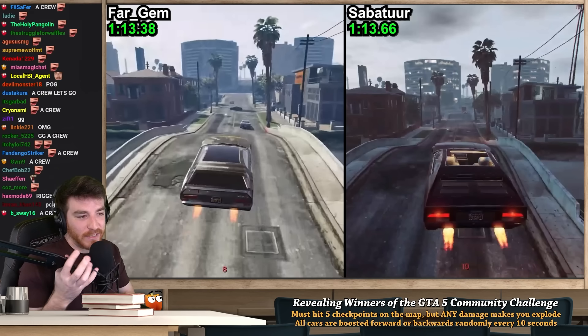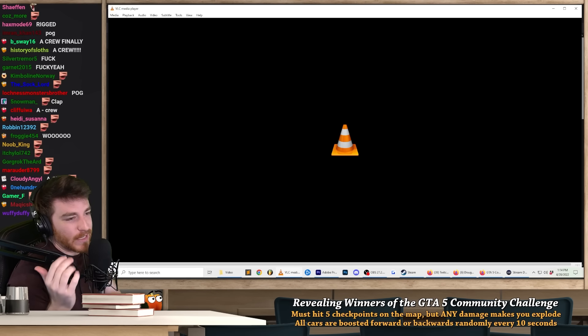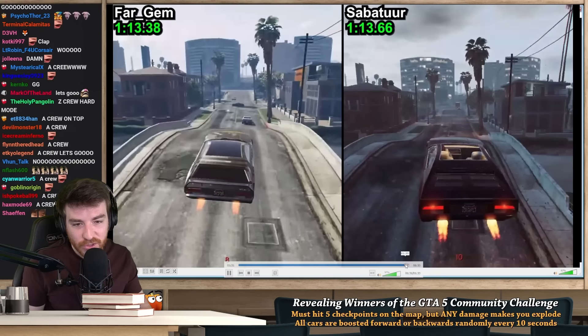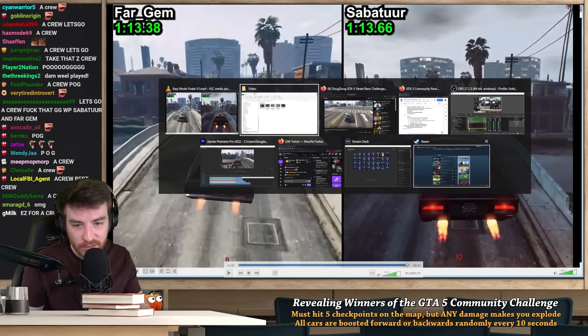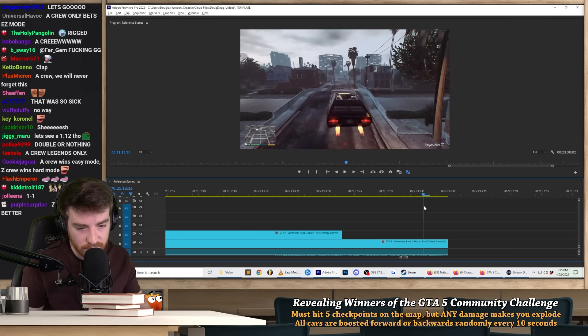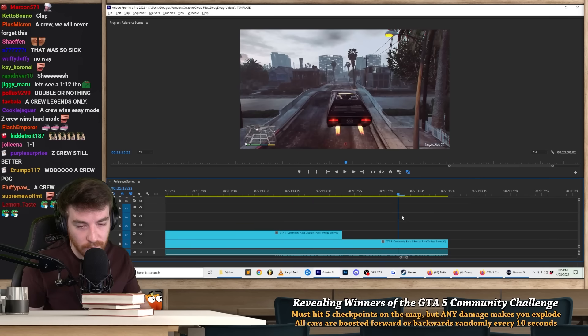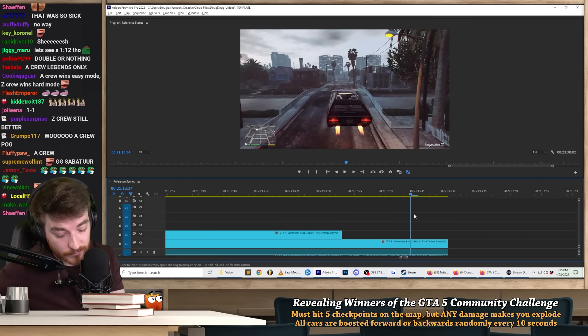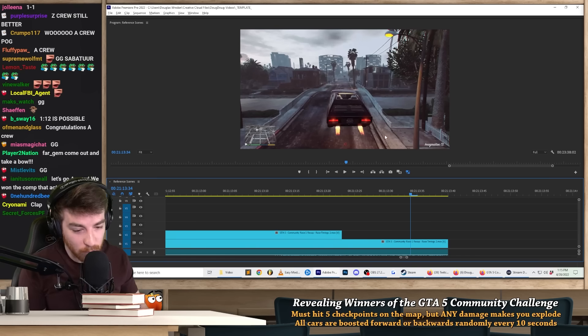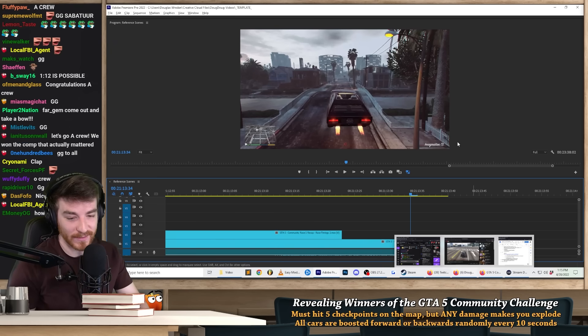Fargem wins and defends his time — he basically annihilated easy mode the whole week. Saboteur almost took it from him but was so close. This is Fargem's time, and that's Saboteur's. Unreal. Congratulations to the winners — that was a hell of a run. Easy ended up being way more competitive than I expected.